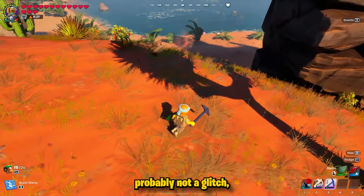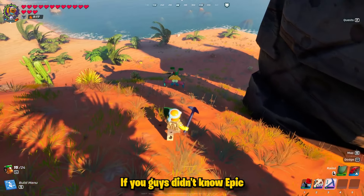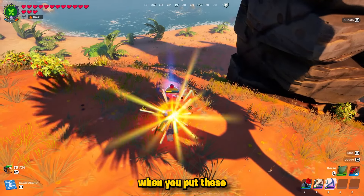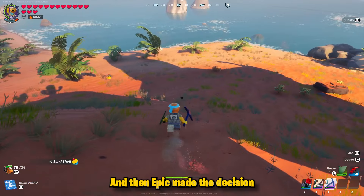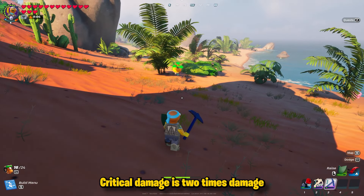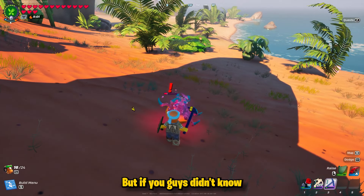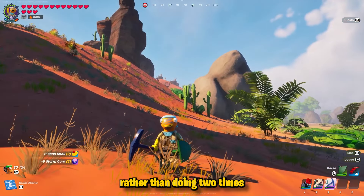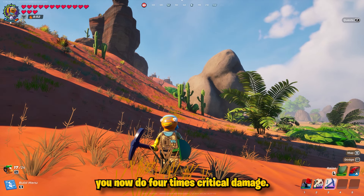This is probably not a glitch, but definitely something unintended. Epic made critical damage a mechanic when you put shell crabs on their back, and also made jump attacks do critical damage — which is two times normal damage. But if you put a shell crab on your back and then do a jumping attack, rather than two times critical damage, you now do four times critical damage.